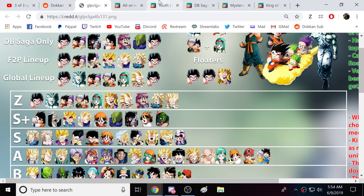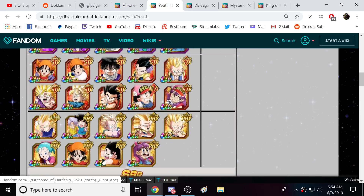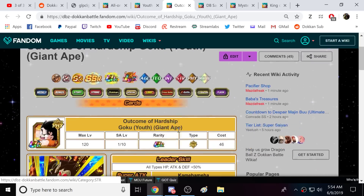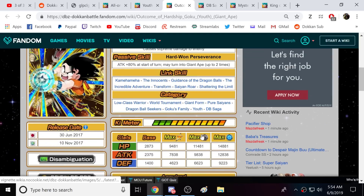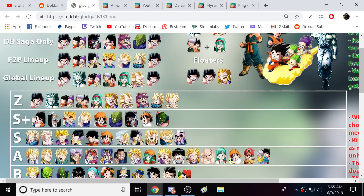This Great Ape Kid Goku — for a moment I believed he had the most categories in the game. Let me double-check: he's on 1, 2, 3, 4, 5, 6, 7, 8 categories. Yeah, I believe this Kid Goku is the unit with the most categories in the game. Players, feel free to rainbow this guy because you'll certainly get your use out of him on many different teams. He does link up incredibly well with the rest of the team, which is probably his placement in S+.